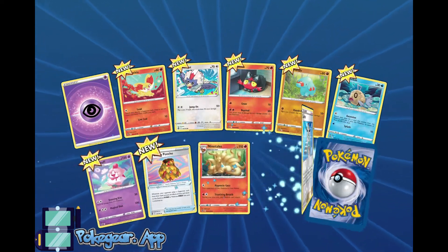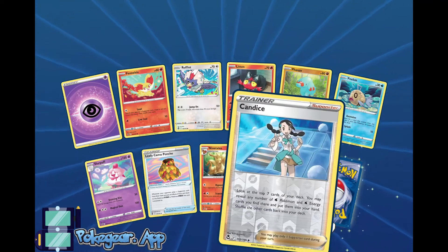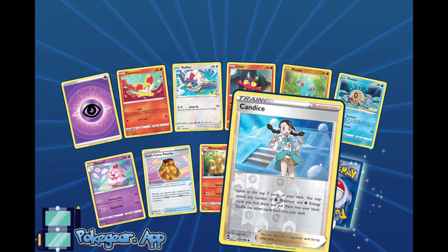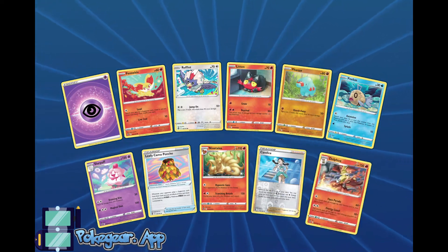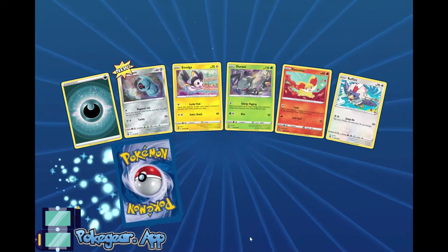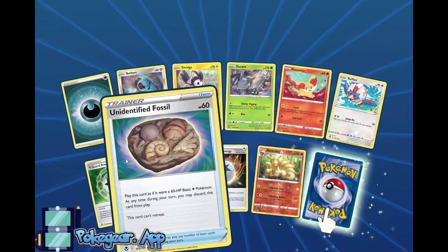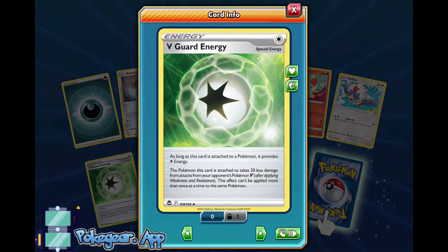Fennekin — that's good for that Braixen deck. Leafy Camel Poncho is also good. Candice, I don't think that's a very good card. We do get a Delphox. Nothing too great in these first four packs, but that's okay — we have so many to go. V-Guard Energy — I'm so happy to have a V-Guard Energy. You take 30 less damage from your opponent's Pokemon V, which is super good right now. And we get a Victini.